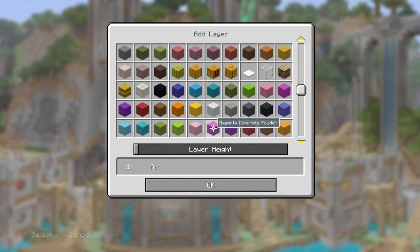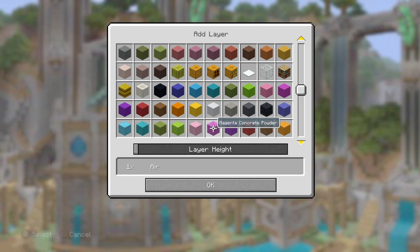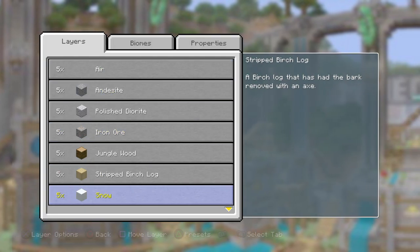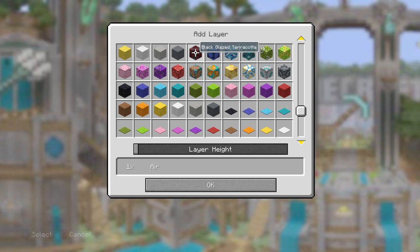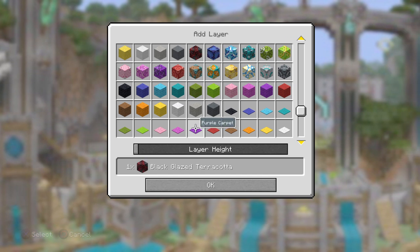This is the last one — the last row of set three. Number three — green concrete powder. Now we're going to move on to the fourth set. Number five — black glazed terracotta.